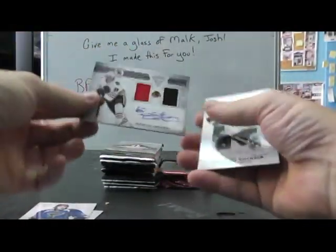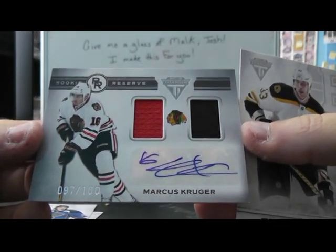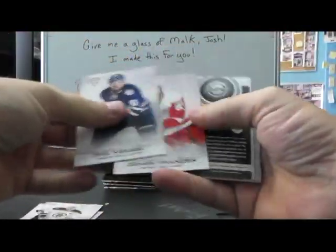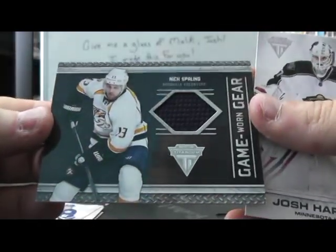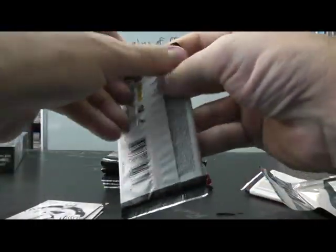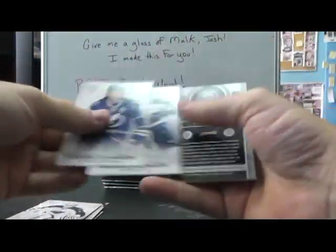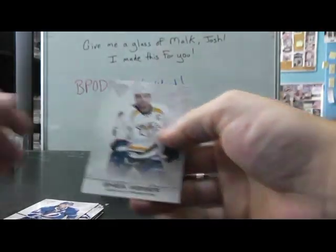Base. And we have a dual jersey autograph — Marcus Kruger, 97 of 100. Zdeno Chara base, base. Nick Spalding jersey. Ryan Getzlaff jersey.